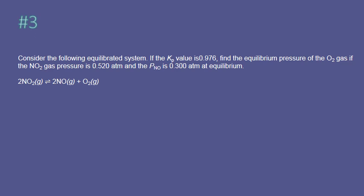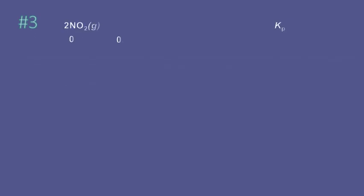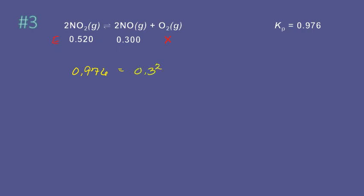Even though this problem deals with pressures, it doesn't matter, because the equilibrium relationships for pressures work in the same way as for concentrations. We're solving for the equilibrium pressure of one species. It works just like with concentrations: 0.976 equals the products, 0.3 squared, multiplied by X, divided by 0.52 squared. Solving for X, which is the equilibrium concentration of oxygen, we get 2.93 atmospheres.